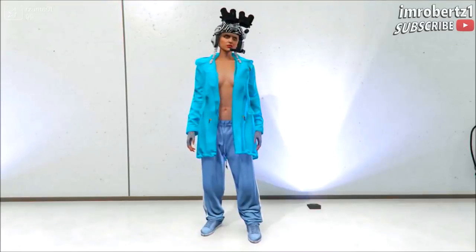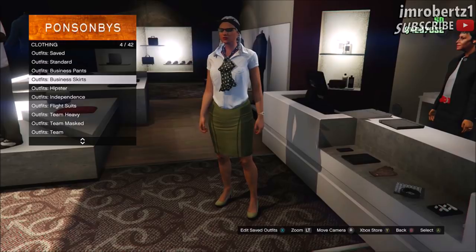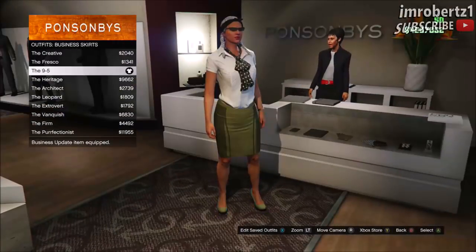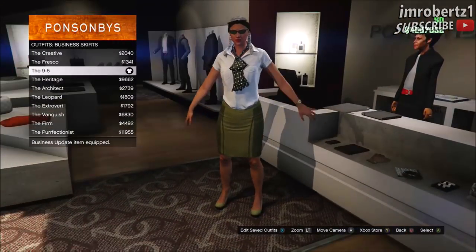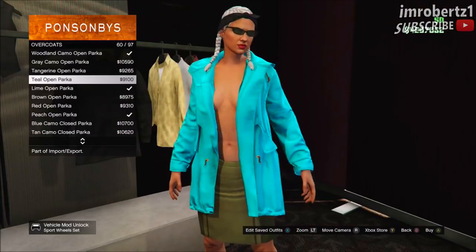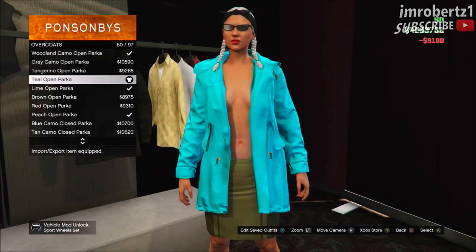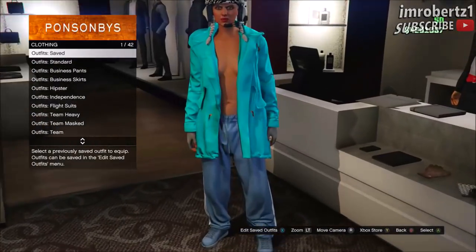Now for the next glitch: how to get no bra. Go to Outfits, Bids and Skirts, and pick the 9 to 5. Now pick any open parker. This glitch works with most open jackets. Save the outfit and you're done.